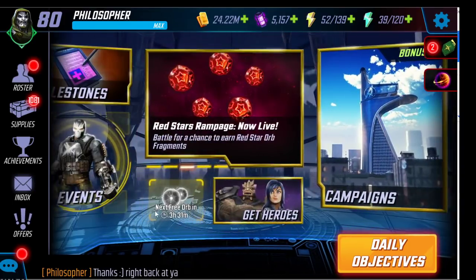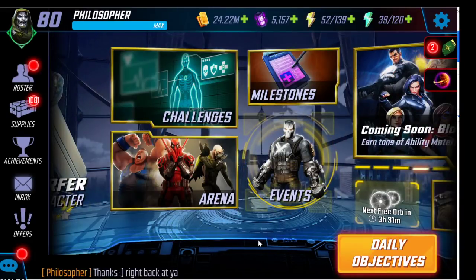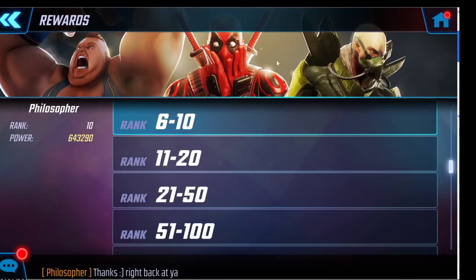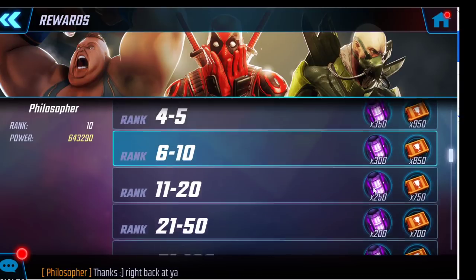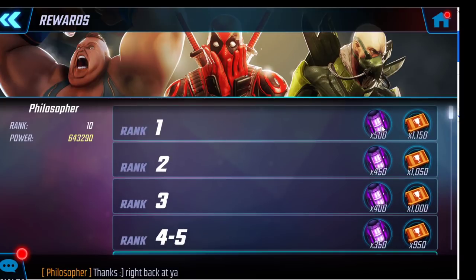Over time you'll unlock game modes like real-time arena, dark dimension, war, raids, blitz, and arena. In the early game, arena is going to be your focus. The rewards from arena are very significant — these purple power cores are premium currency, and arena also gives arena credits you can use to unlock characters.